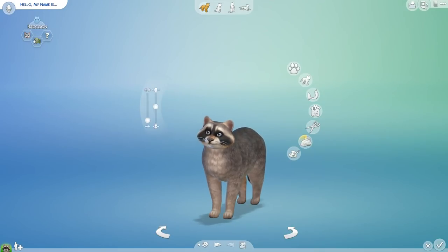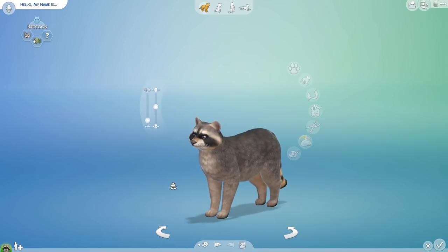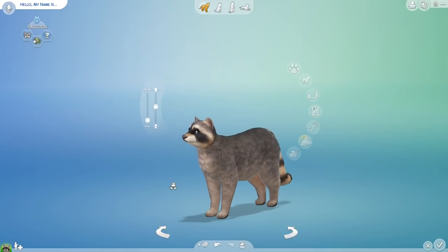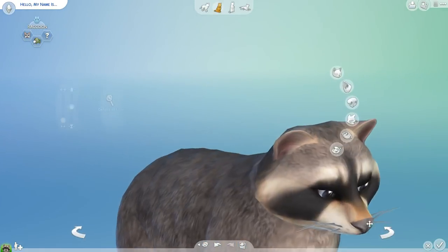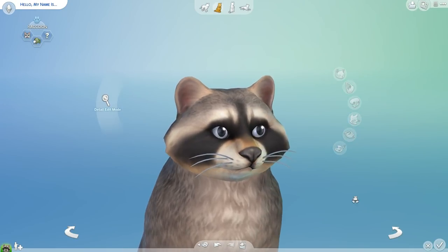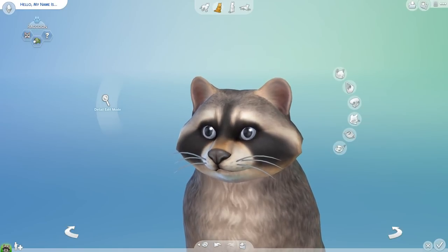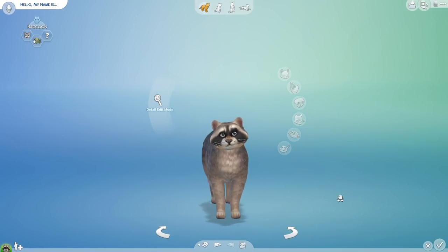Hello everyone and welcome back to The Sims 4 Cats and Dogs. Today we are diving back in to create a pet for a very special little side experiment — seeing how raccoons look in The Sims 4. We have played a lot with the different foxes, started playing with dogs, and I have plans for quite a few kitty cat creations, but I need to add in some raccoons — these rascals — aka trash pandas.